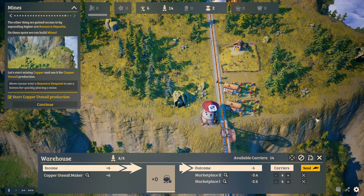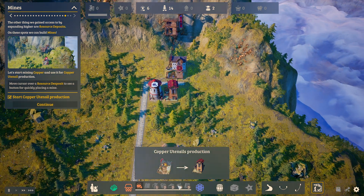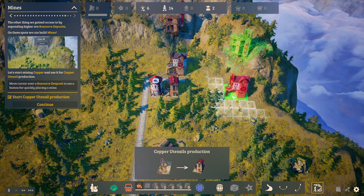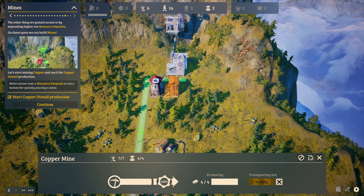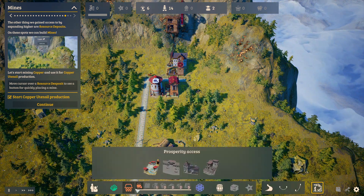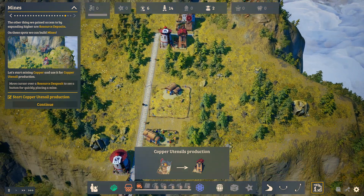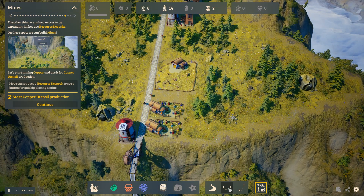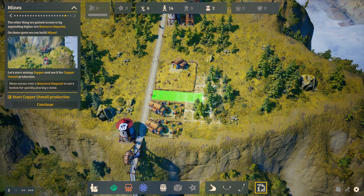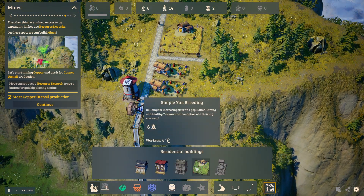We're not making enough - I think we're going to need more copper to make even more utensils, because all four is being made into that. So we're going to set up some more of these and we're going to need even more yaks. You think you get enough and then suddenly you need more yaks. Simple yak breeding.